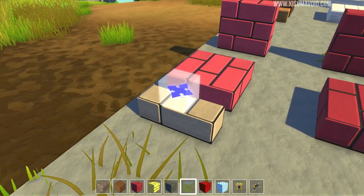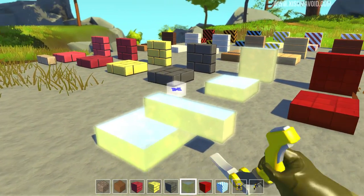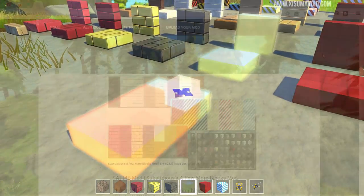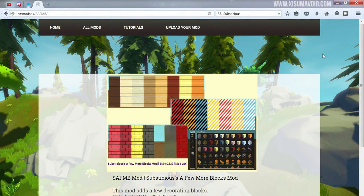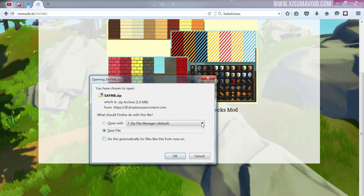We've now checked out everything the mod has to offer, so let's jump into the tutorial. The first thing to do is load up your web browser and navigate to the website — there'll be a link in the description box. Once the page has loaded, scroll down to the bottom and click the download link. Save the file to your computer and make sure you know where you saved it, because we'll need it in the next step.